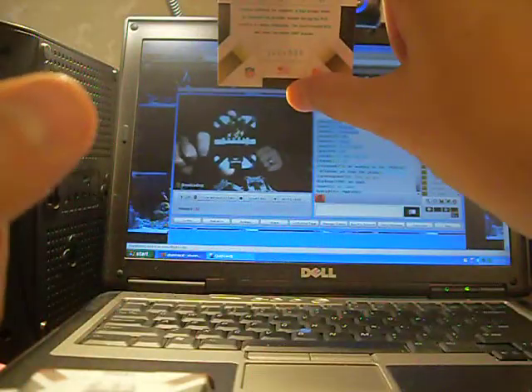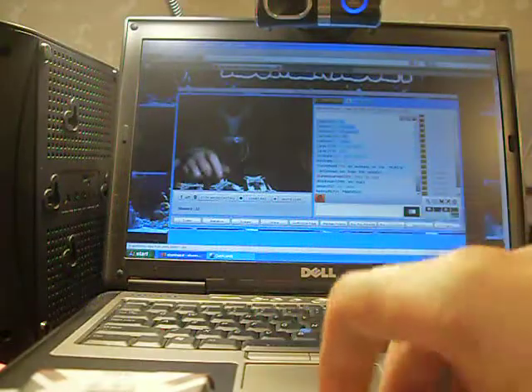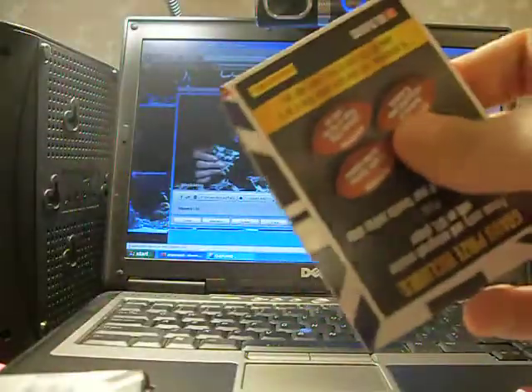I've got a rookie card in here — who the hell is that? Stanley Arnox? Can I pronounce his name? Stanley Arnox, numbered to 999. Oh, he got drafted by the Saints.